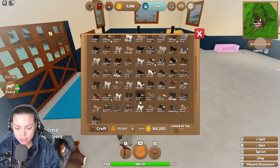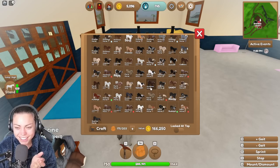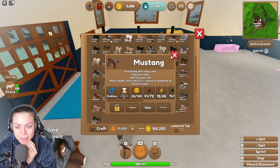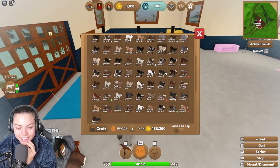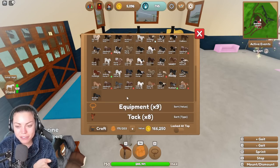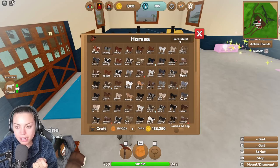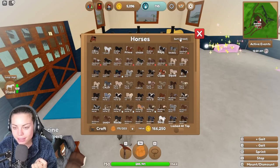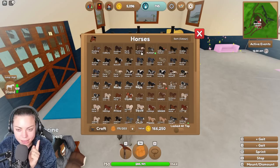That Percheron's lovely but we don't need a Percheron — stop getting distracted. Wait, where's the buckskin? Are you a buckskin? Oh, you're a bay. What about you? Also a bay. Okay guys, I have no buckskins — we might need to go find one. Let me sort by color so I can put them in color order.